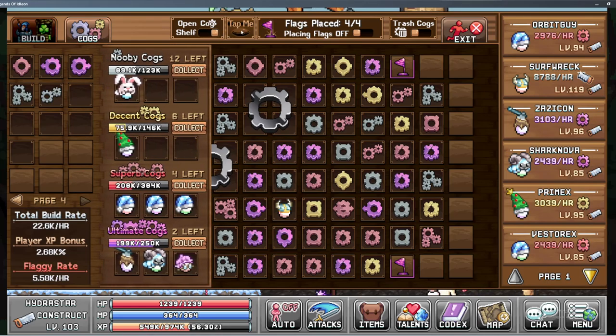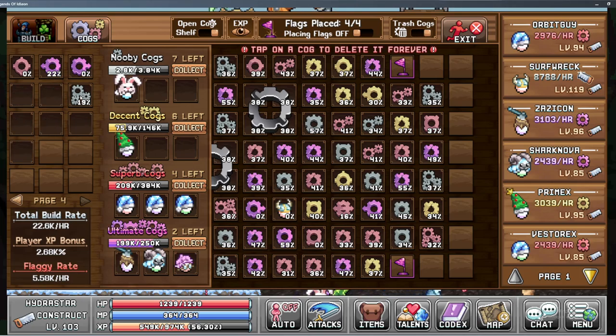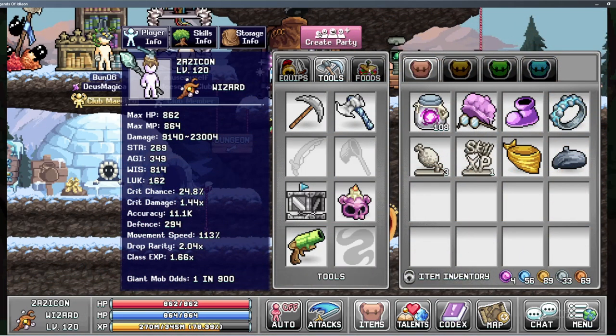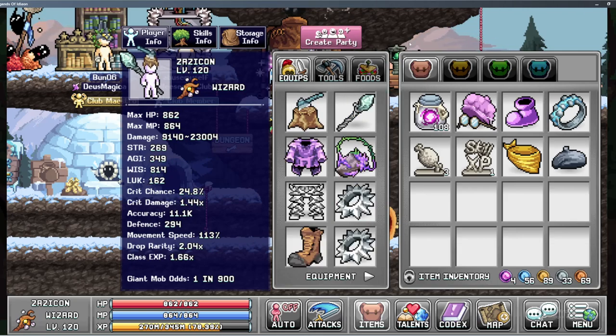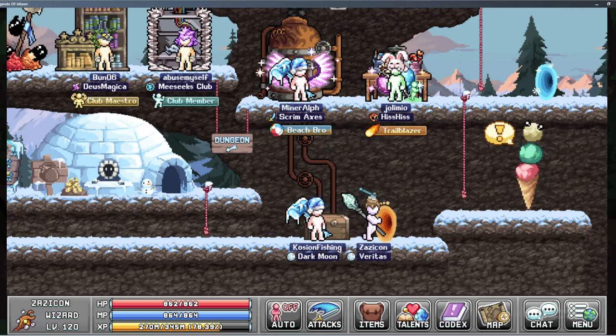Still farming newbie cogs at this point, but I kind of stopped at one point because it was just a lot of cogs to sift through and most of them weren't very useful. Occasionally I did get a really useful newbie cog — I got one that was 57%, which was useful. But the thing with newbie cogs is that other than the XP cogs they really don't offer anything you'd use, so it didn't feel very worth it.